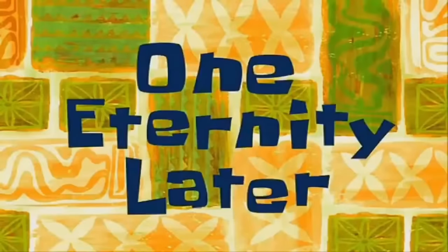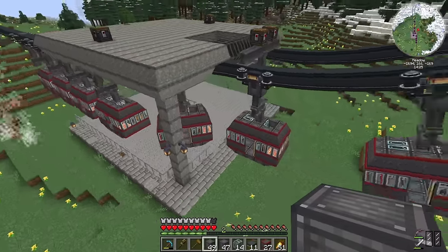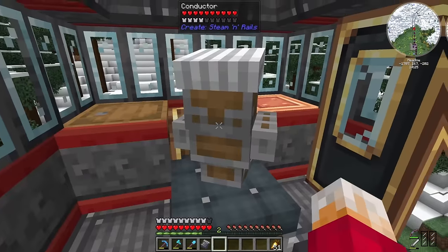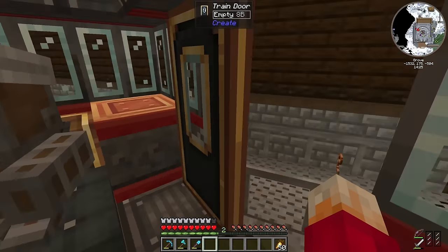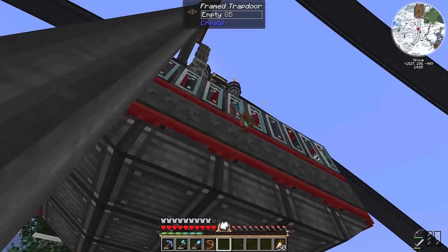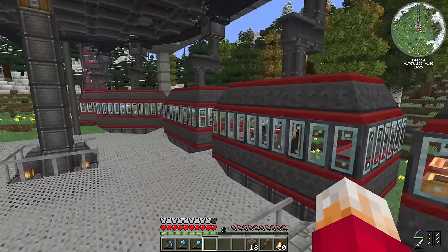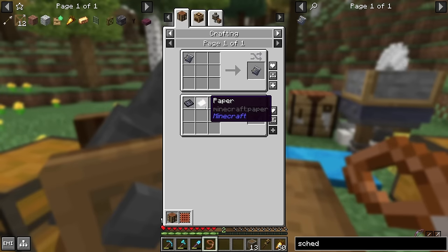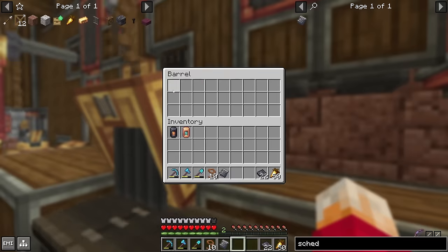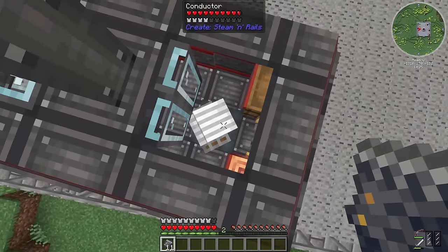One eternity later. So there we go — now we've got 10 cable cars, all absolutely identical. However, only one of them has a driver. I could just give him his schedule and get him going, but I've got a plan. And with that one in there, that answers the age-old question of how many conductors you can stack inside a cable car. They seem fine. So now each of our cable cars has its very own little conductor — they just need schedules. I've created a whole bunch of schedules that are all exactly the same; all I've got to do is give them to these guys now.